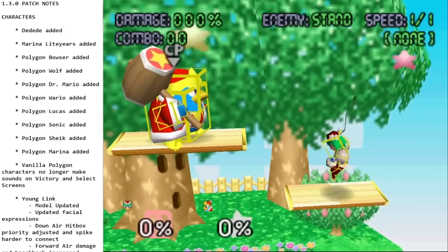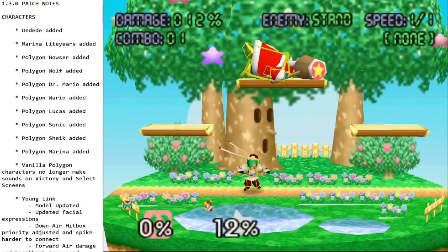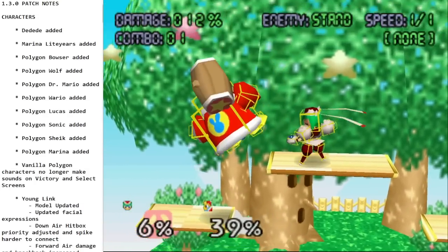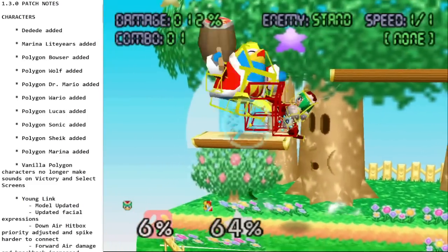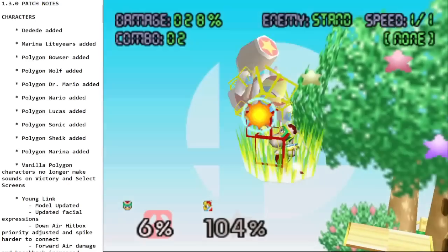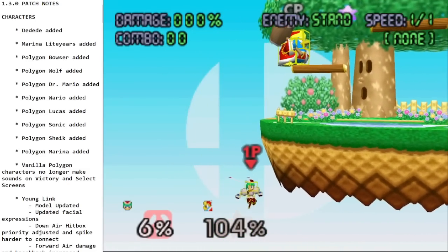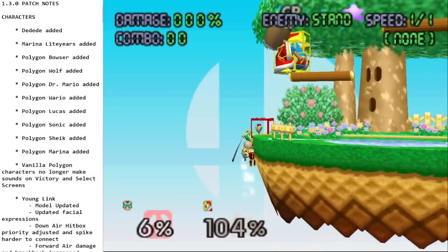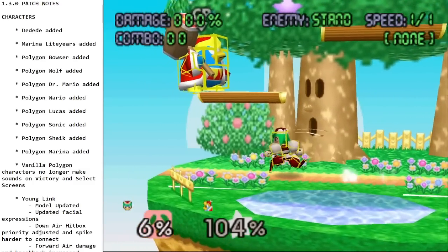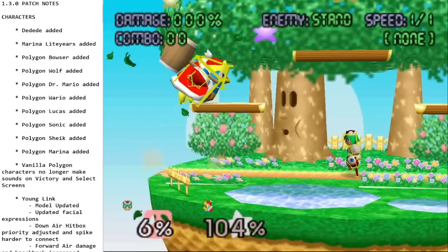Her up special is a rocket boost uppercut. It doesn't have a ton of height, but it is pretty strong and you can definitely use it to finish combos. At high percent it takes a lot of knockback. Offstage I wouldn't go too deep because it just doesn't have a ton of height, though it can grab ledge fine.